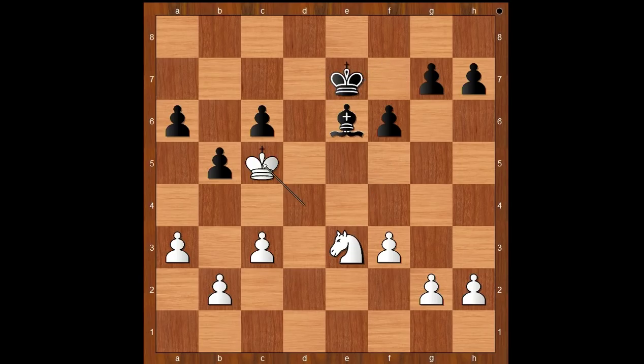King to e7. King to c5. King to d7, defending the pawn on c6. King to b6. And the pawn on a6 is dead.